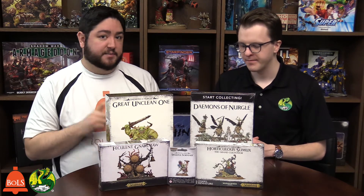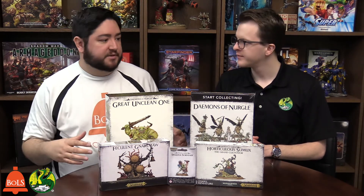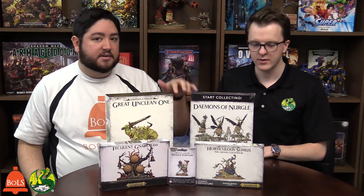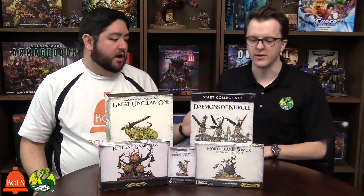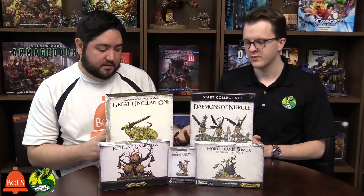Both the Battletome and the Codex are out, as well as all of these kits. We're going to focus on the models today. We've got a couple of different options here. We're going to show off the Great Unclean One kit and the Feculent Gnarlmaw kit. These other three kits have already been out — the Start Collecting box, Plague Bearers, a Herald of Nurgle, Plague Drones, and Nurglings.